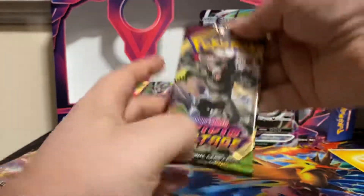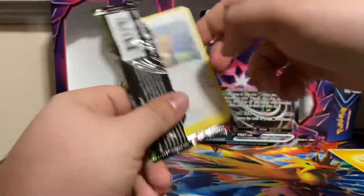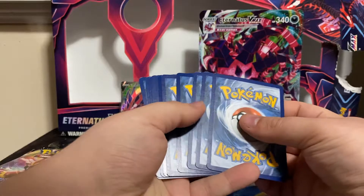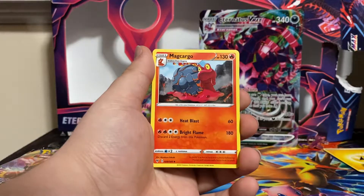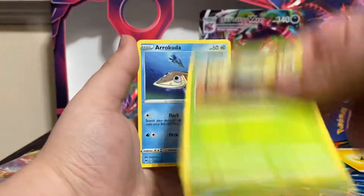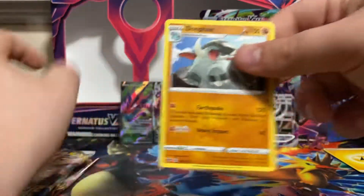Vivid Voltage — let's see what we get. In the holo slot we got another Lightning Energy. Mag Cargo, Nessa, Swellow, Eevee, Woobat, Seedot, Arrokuda, Fanfy, reverse Chimeco, and non-holo rare Donphan.